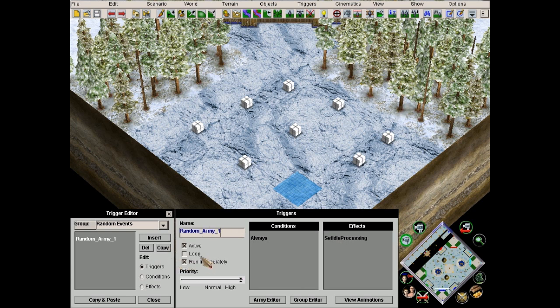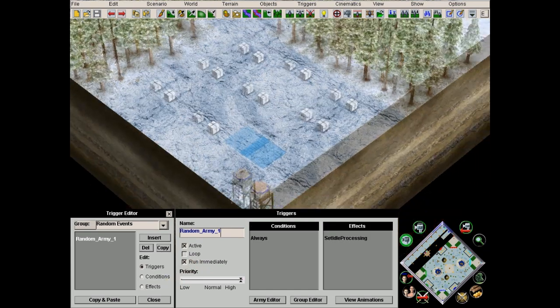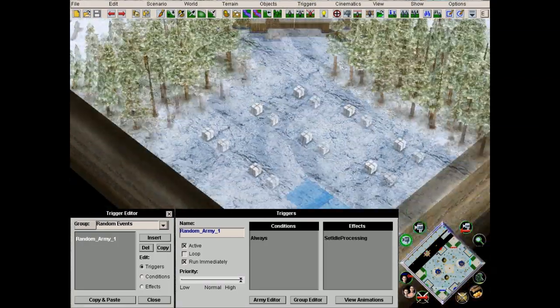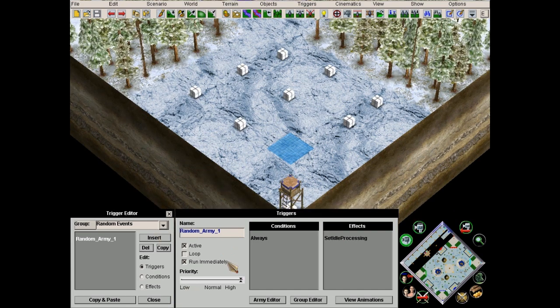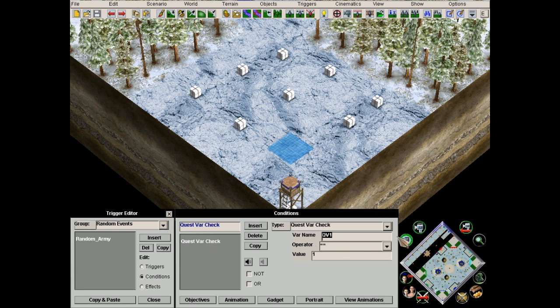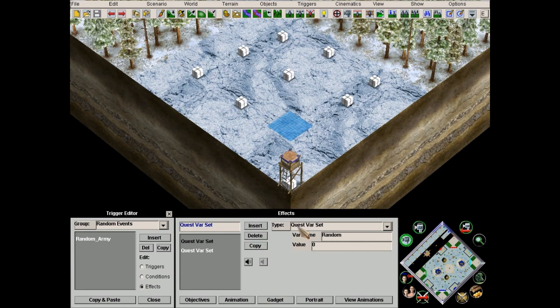This basically gives a random free army to player one, but obviously this is for everyone. So that means I don't need numbers — just 'random army.' I'm gonna loop this. It's gonna be a pretty complex trigger system. So: quest war check, random value one. If it's value one, then quest war set random value zero. This means it's not gonna keep looping unless it gets chosen again.